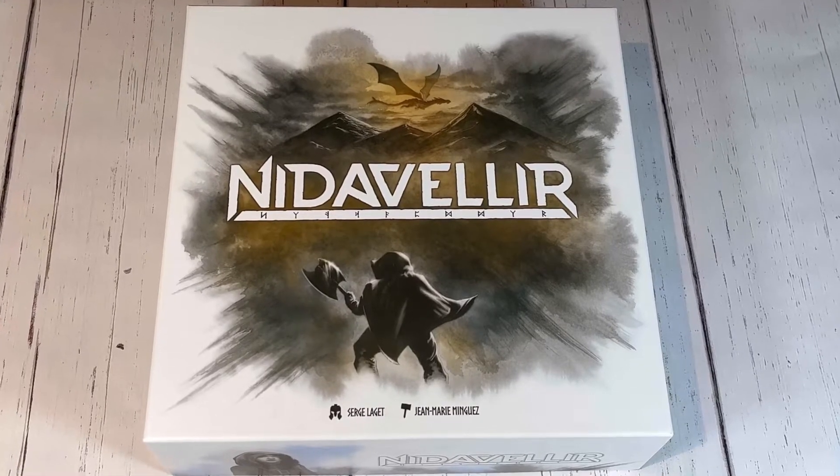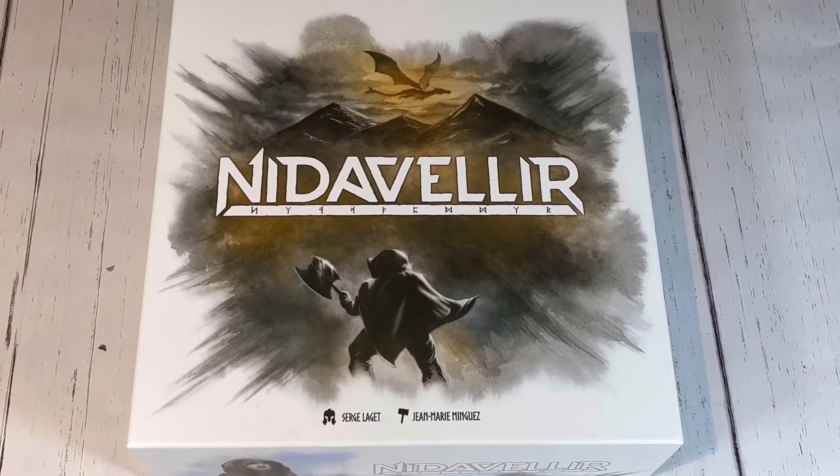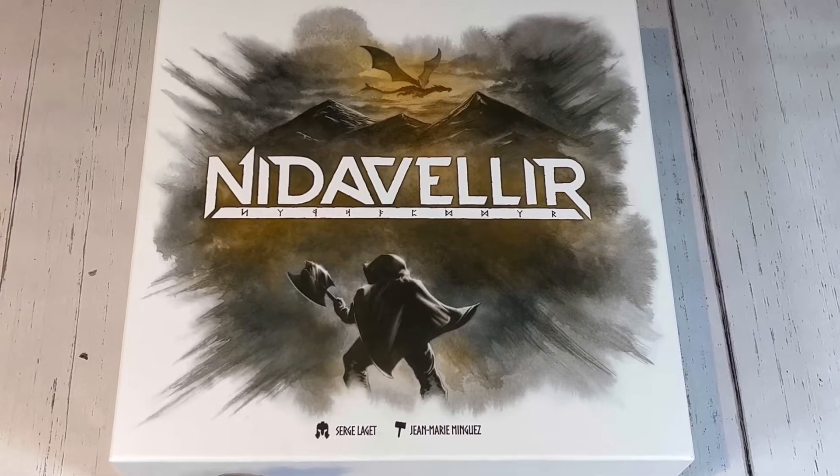After a millennia of peace, the arch enemy of the dwarves, the dragon Fafnir, has returned, and an army must be created to defeat him.